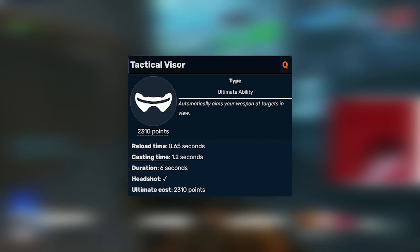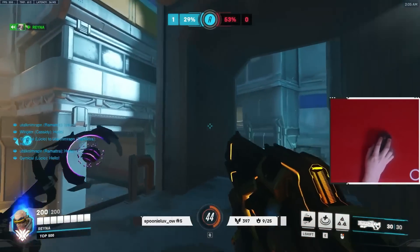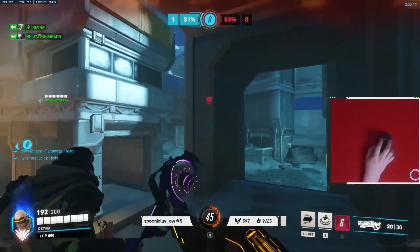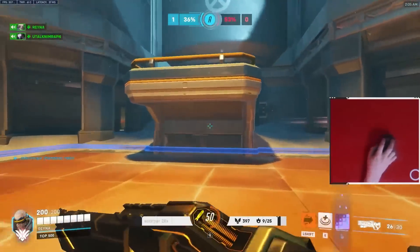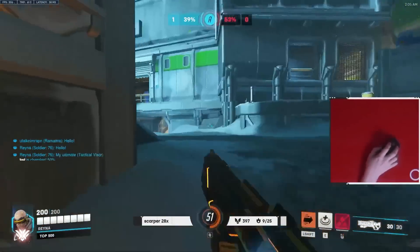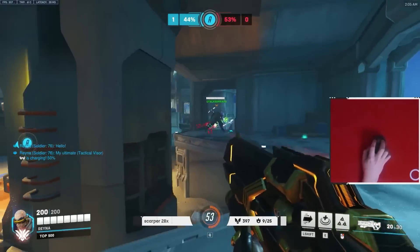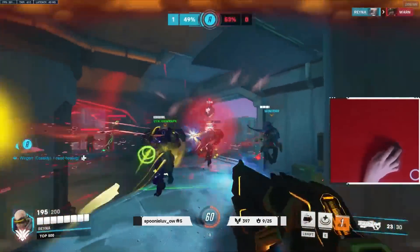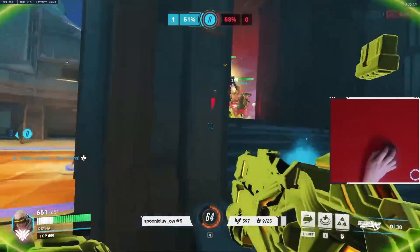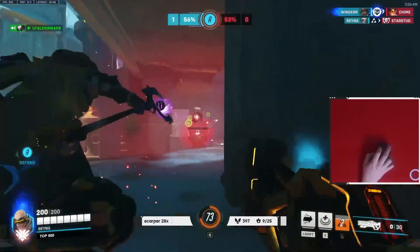Last, let's talk about Tactical Visor, which refills your ammo, can now headshot, and will not miss - essentially you get aimbot. It's really effective when combined with something that puts you in the fight or increases your damage, like Kitsune Rush or Nano. This lets Soldier push in aggressively, get those vantage points, and mow people down. Outside of that, you can get easy value with Visor against fly characters that commit to upward mobility using the skybox - when a Pharah flies high with their Mercy, you can pop Visor and delete them even at extreme range.